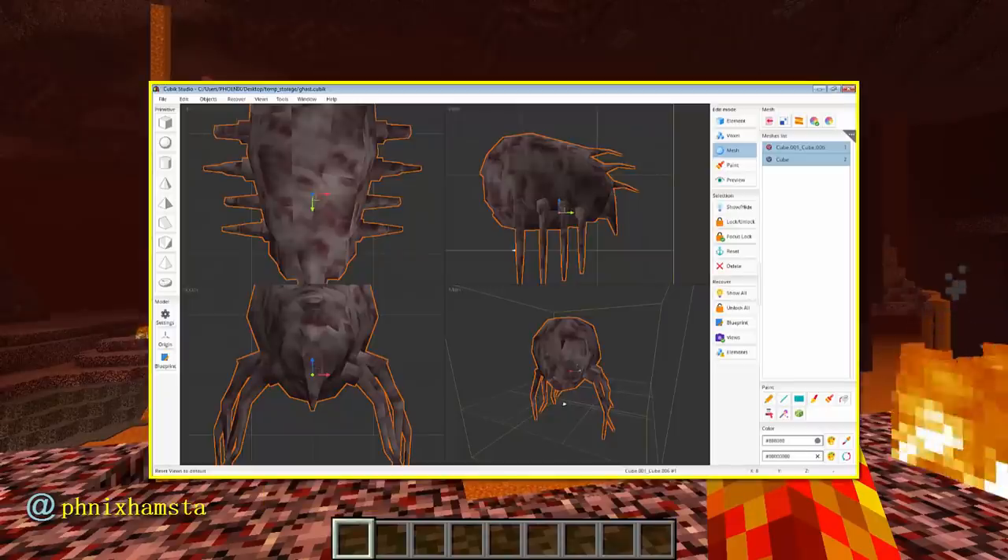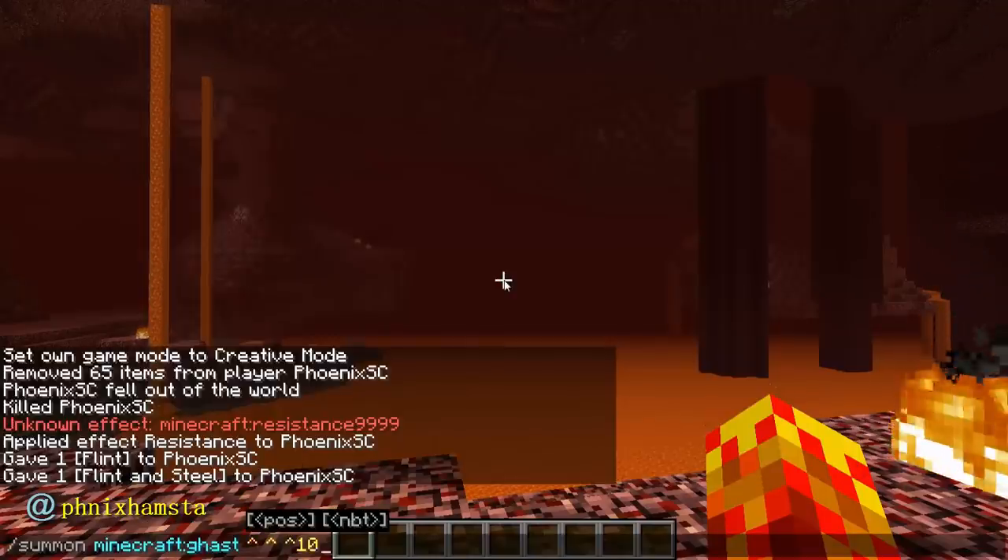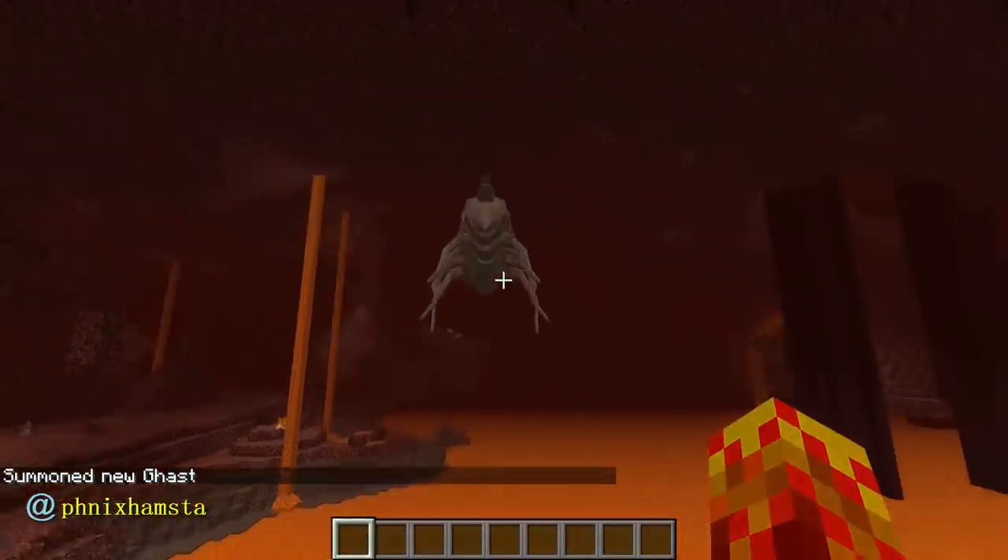I also decided to voxelize it at a very high setting, and now I have thousands and thousands of elements from this model. So here we go — this is a realistic ghast in Minecraft.